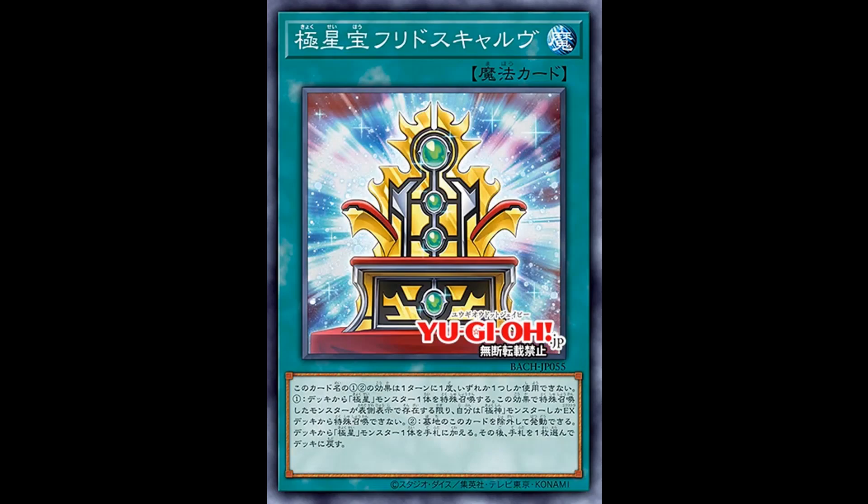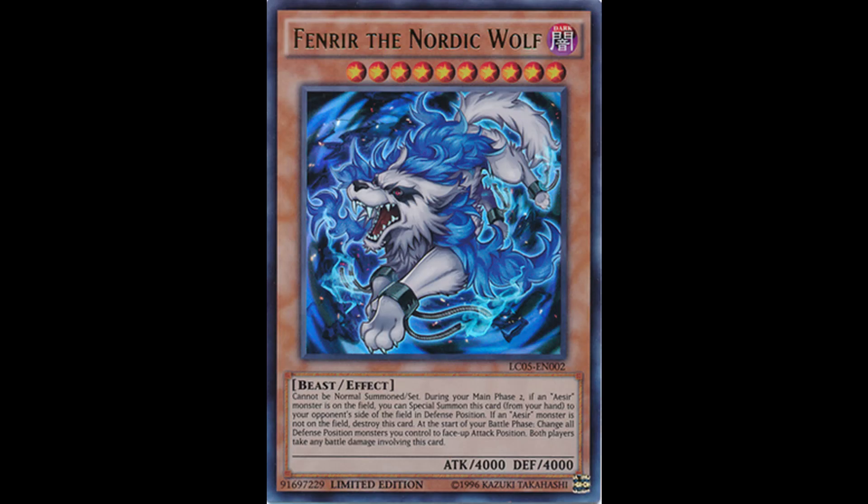Now for our only spell, Nordic Relic Hitzgrath, which is a normal spell. You can only use 1 of these per turn and 1 of its 2 effects once per turn. The first effect is, special summon 1 Nordic monster from your deck, but you cannot special summon monsters from your extra deck for the rest of the turn except for Aziers. This is a consistency searcher that can special summon from the deck with no level restriction — an automatic 3-of just with this first effect, especially since there's no level restriction. You've got level 10 monsters like Fenrir in your main deck, which you can use as a 4000 attack beat stick.